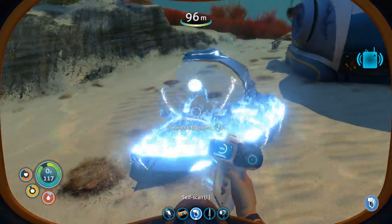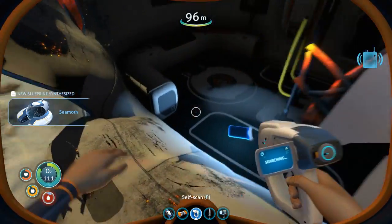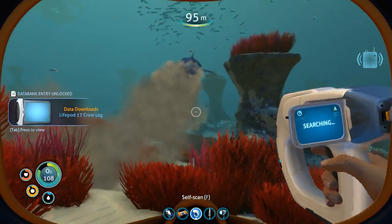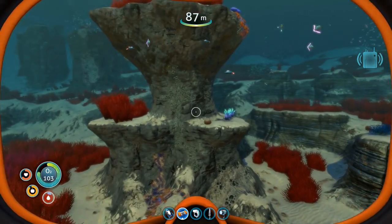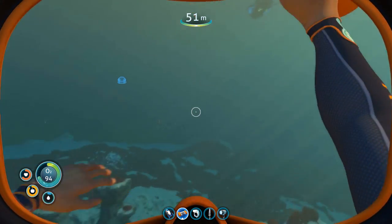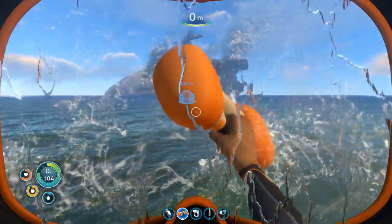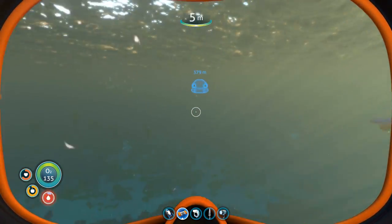There it is — guarded, but there it is! We're going to end this video by building the seamoth. Oh wait, we can't — we have the seamoth fragment but not the mobile vehicle bay. To build the seamoth you need both the fragment AND the mobile vehicle bay.